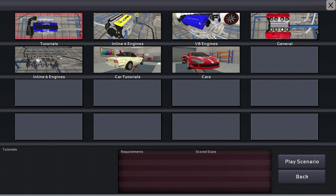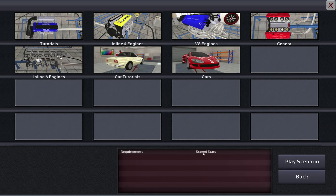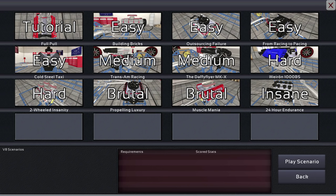The game comes with a bunch of scenarios, divided in seven categories including the tutorials category. They're ranked by difficulty — where tutorial difficulty is the easiest, and it runs not just to hard, but to brutal. Oh, and insane, actually — I didn't know there was an insane category.